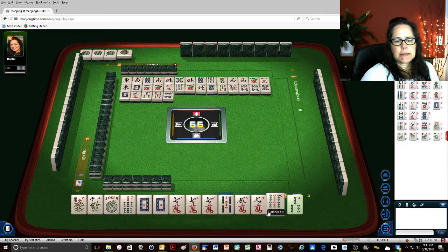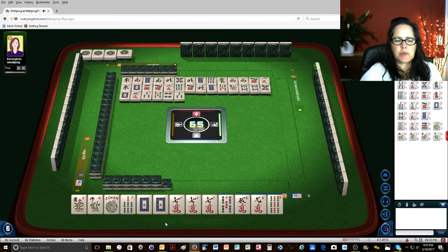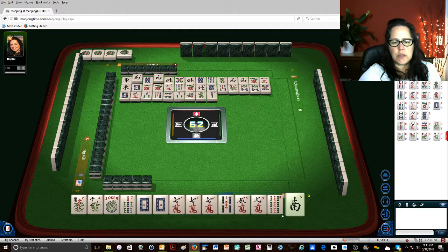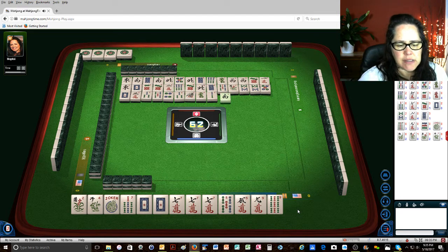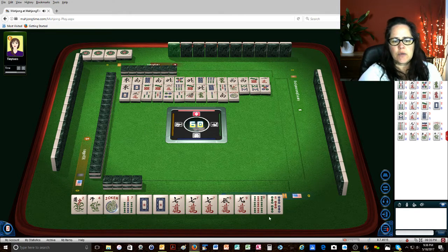4 dots. 3 bamboos. We'll just stick with it and go with like numbers at this point. 1 bamboo. Green dragon. Let me count: 1, 2, 3, 4, 5, 6, 7. 7 towards the 5-7-9 — basically 2 flowers and then Kongs of 5s, 7s, and 9s. There are no 5-cracks out and no 9-cracks out.